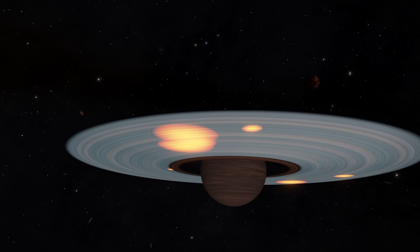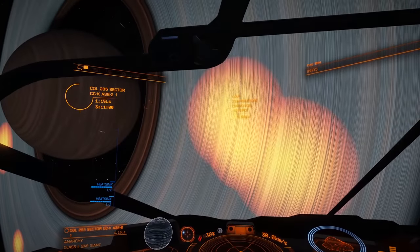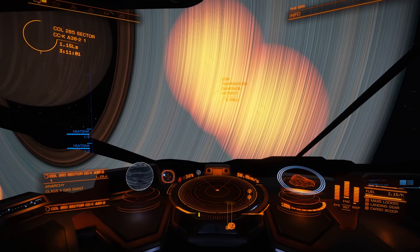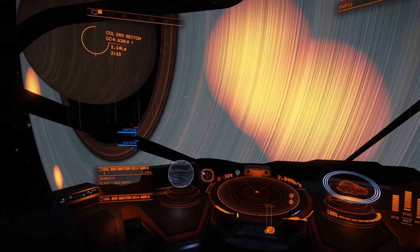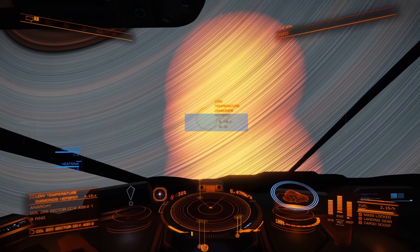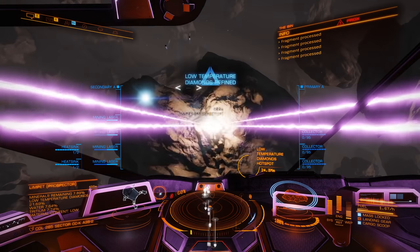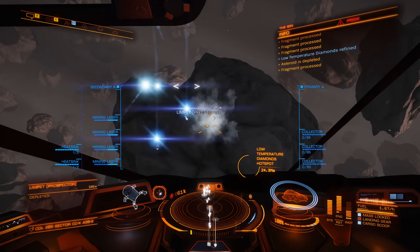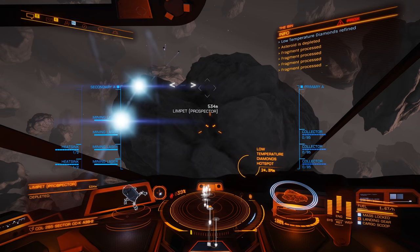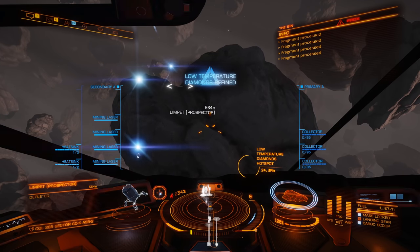If you want to head over to the low-temperature diamond hotspot, this isn't a tutorial, but I'll show you very quickly how to find it. You can see there are three circles overlapping here — you find this by firing a probe at the ring system, exactly as you do when mining — and you want to head to the area right in the centre where all three circles overlap. That will be extremely dense with low-temperature diamonds. What I do is look for asteroids that have low-temperature diamonds at a ratio of around about 15% or so. Anything above that is very good, and in short order you'll be able to make around about 200 to 240 million credits an hour, so long as you can sell them for around 1.5 to 1.7 million credits. There are plenty of places available to purchase them for that at the moment, so do check it out.